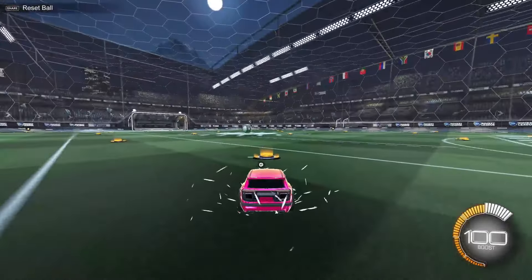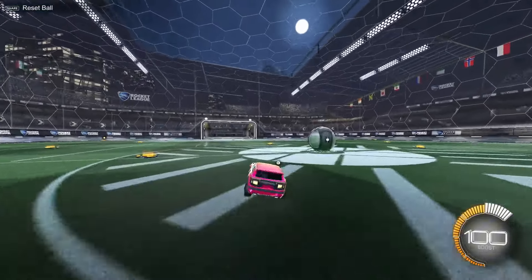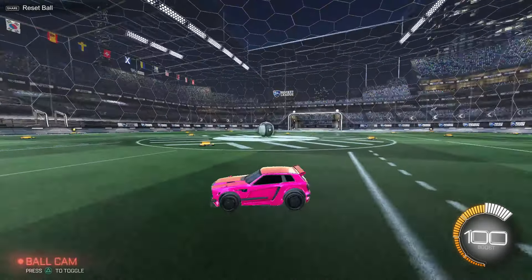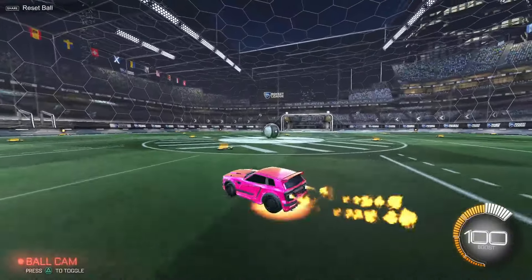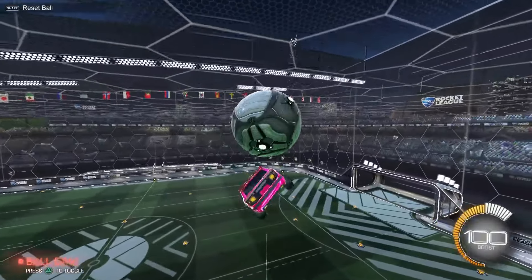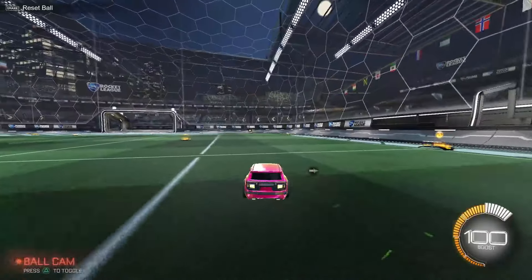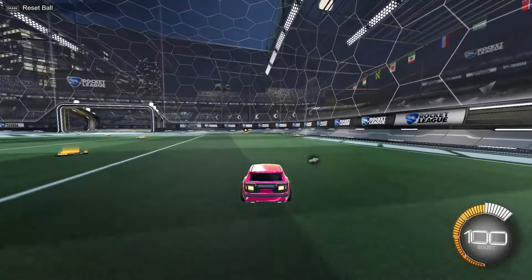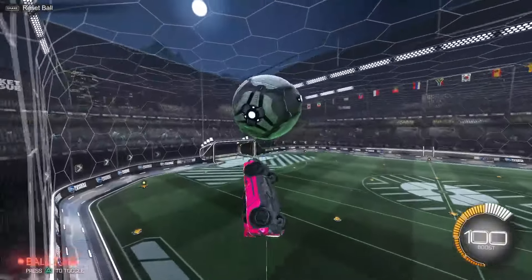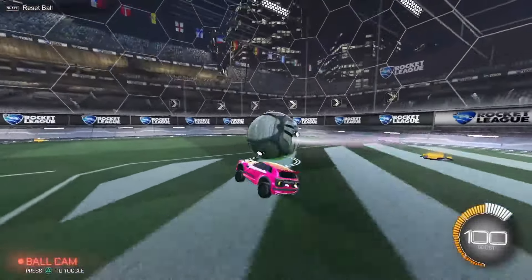Transition speed is a very important setting — I have it at 1.7. This is the time it takes to snap from car cam to ball cam. If it's too slow, it takes too long to process information. At 1.7, I can gather all the information while snapping to the ball quickly to see where it's at. If it's too fast — like 2, which AJ and Yan use — it can give you a headache and you can't really gather that information while switching from car cam to ball cam.